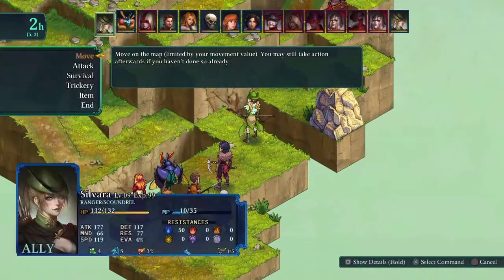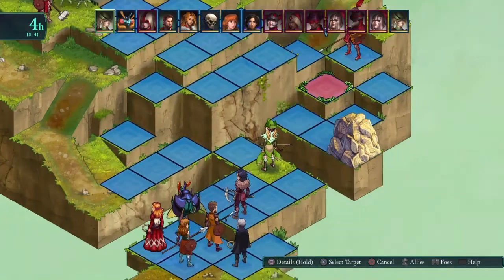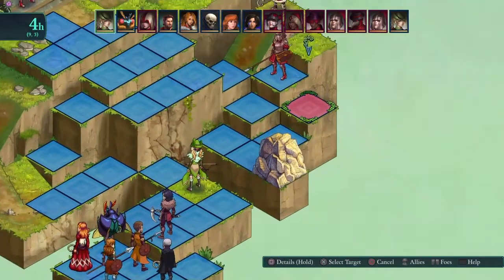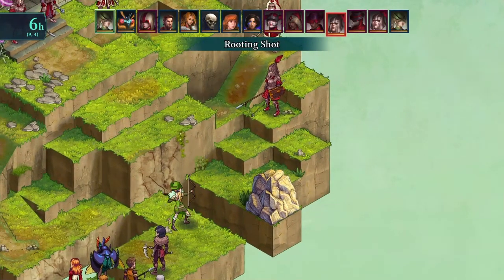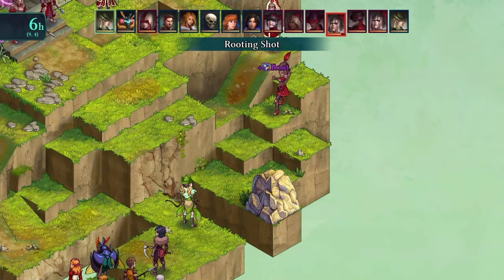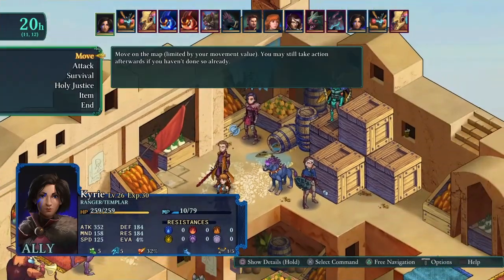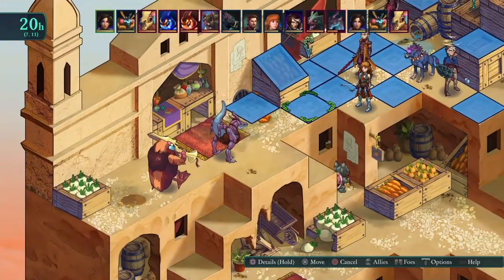Before we get into the details I want to showcase a few Ranger abilities. The first one is Rooting Shot — when successful it will basically immobilize units. Unless the unit has some sort of ranged ability it basically shuts them down, so you can come back to them in a few rounds and focus your energy on someone else.